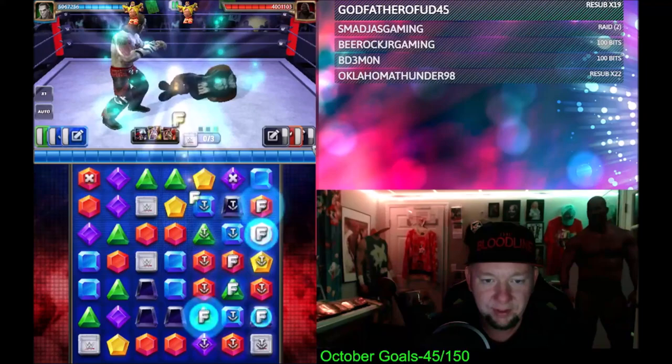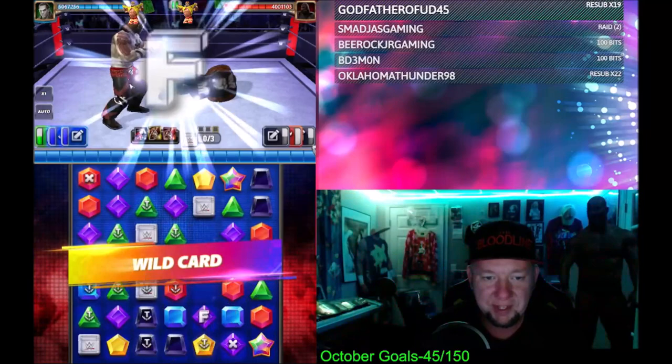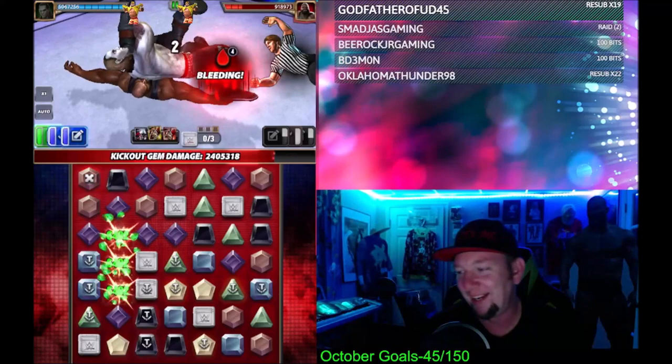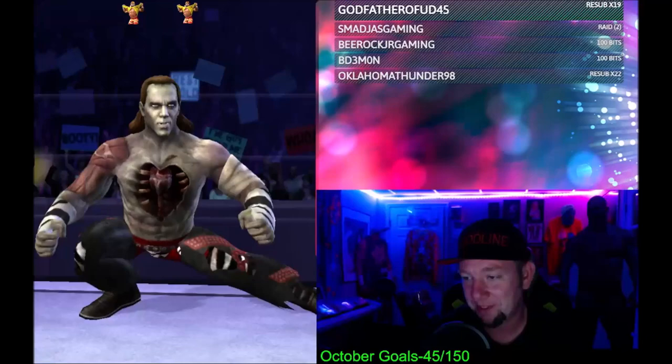We only missed one trap gem, so we didn't really need NXT Seth. See how it keeps making more trap gems — if you can get the cascade to keep hitting like that, the damage keeps going out. 2.8 million damage plus bleed damage going — oh my goodness gracious! Wow, 2.8 million. I don't think we're beating that.